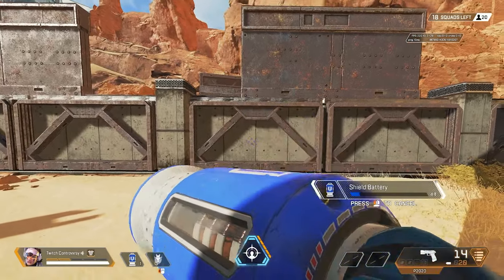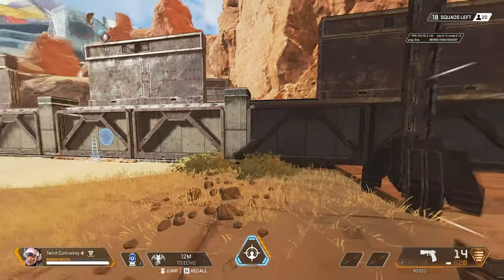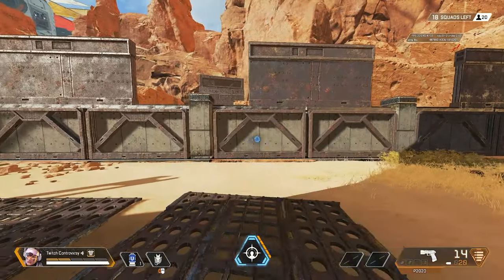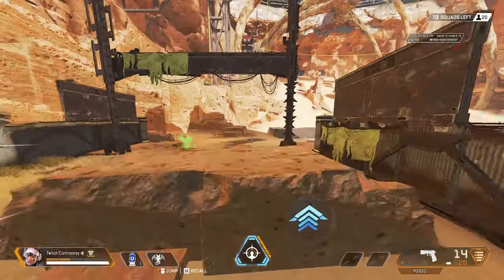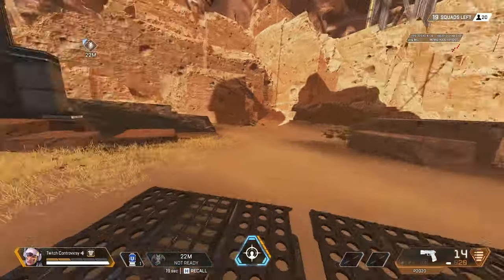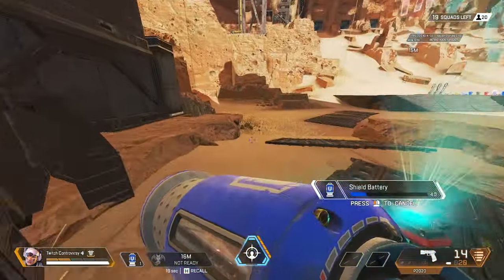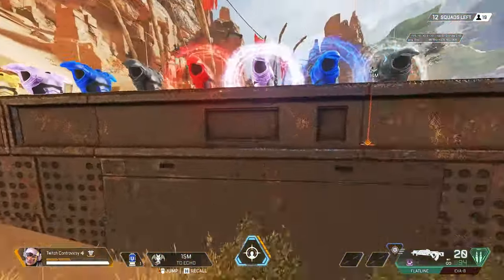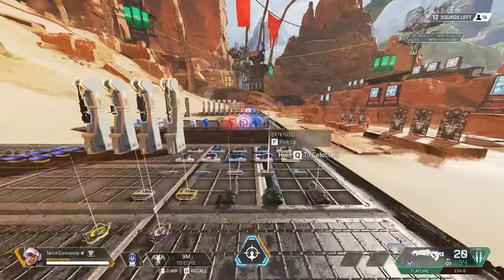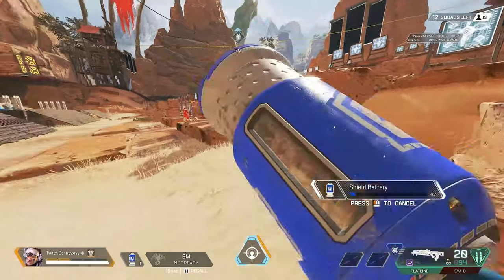The heal animation cancel technique can also be taken a step further. While healing, if you press a directional key and hold your tactical to throw out Echo and launch at the same time, you actually get this weird dashing animation. The cool part about this is you actually still retain your double jump. This can make for a lot of exciting plays and a lot of really cool movement techs. You can also use this crazy movement tech while using a super glide and also popping a shield battery during the super glide to launch towards Echo, which would cancel the animation.